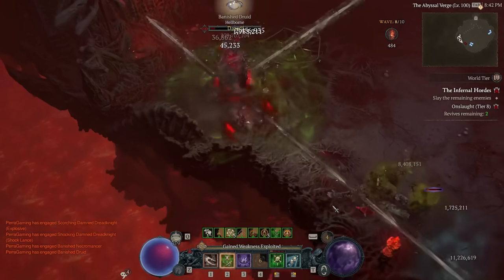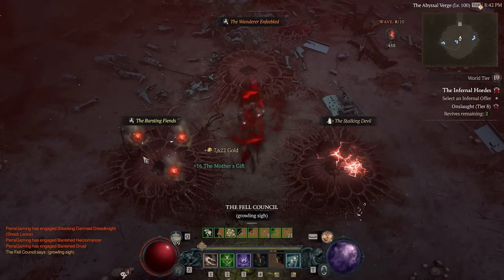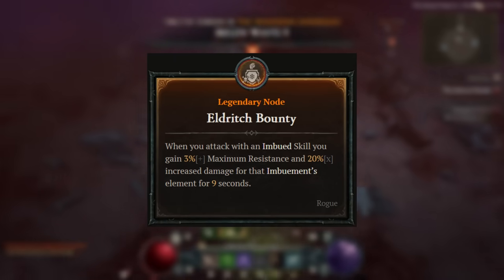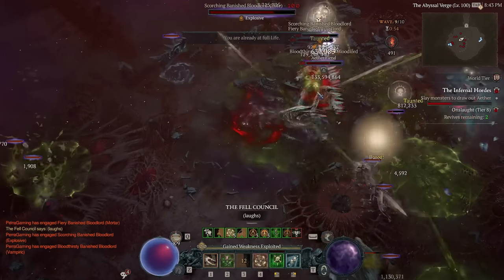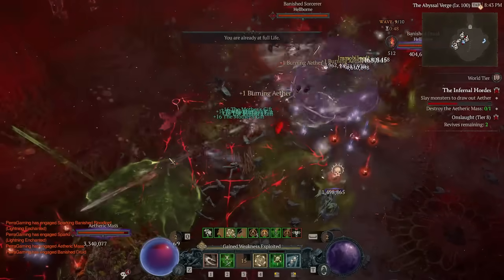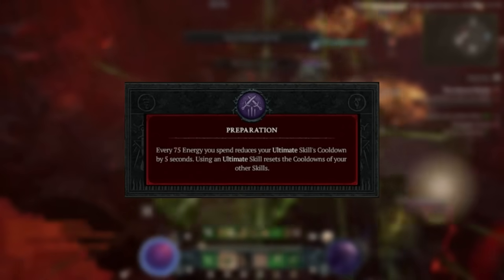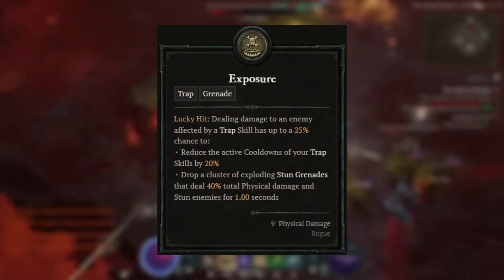Next skill is Poison Imbuement. This is used for a ton of reasons, but some of the more important are so that we can rock the Bursting Venoms Aspect for additional lucky hits, and the Eldritch Bounty Legendary Node. We're also rocking two trap skills. Not only do they grant us a buttload of damage bonuses, but Death Trap is mainly used to reset our cooldowns via Preparation. Poison Trap, in turn, helps us reset Death Trap, as we simply need to deal damage to trapped enemies for it to trigger.